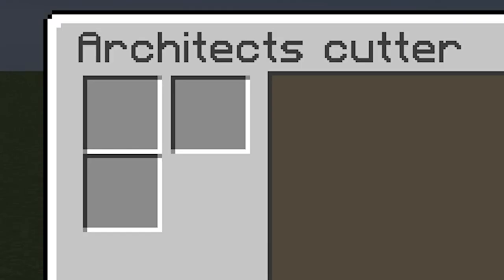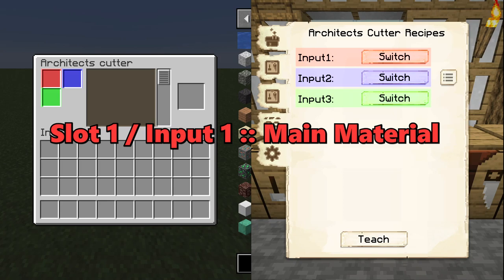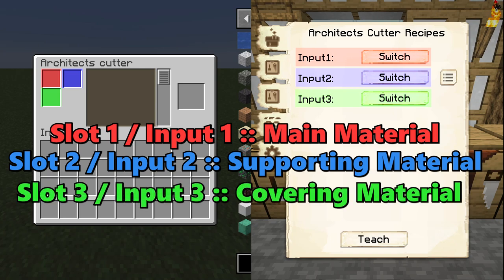On a normal architect's cutter, you will have three blank squares on the top left of the interface. These three squares correspond to the three inputs within the sawmill's crafting grid. The top left slot of the cutter is input one. The top right slot is input two. The bottom left slot is input three. Input one is for the main material of the recipe, input two is for the supporting material, and input three is for the covering material.